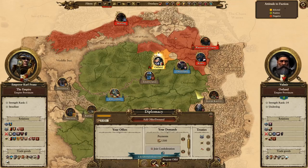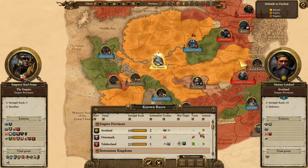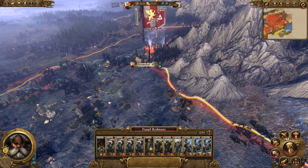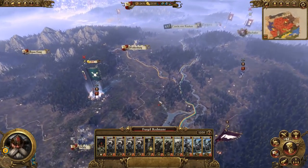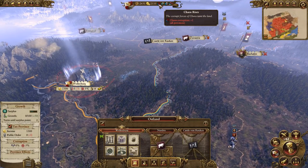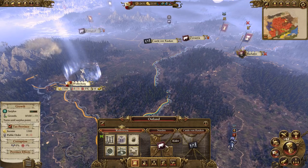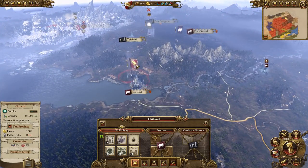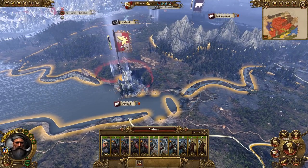Let's try to get some cash out of the confederation: demand payment 1300, they're economically strong, let's try 2000 - nope. Let's try 1000 - confederate payment, demand 1300 - likelihood of success: high! Cha-ching! That means they'll hate us again but at least they won't go to war having just signed a peace treaty. We now control Ostland!